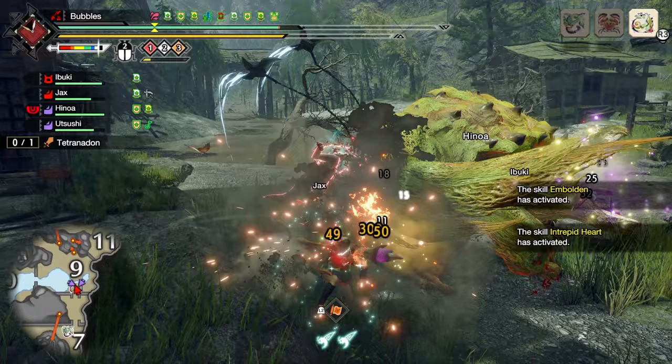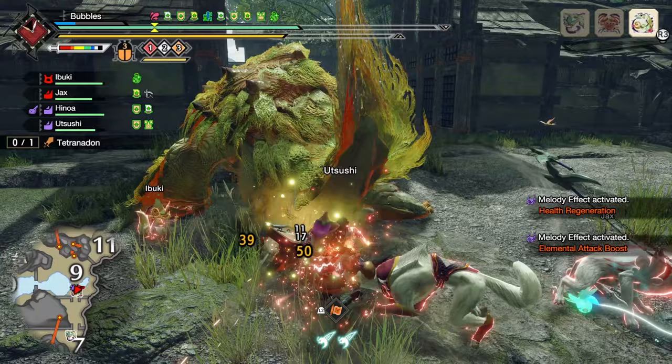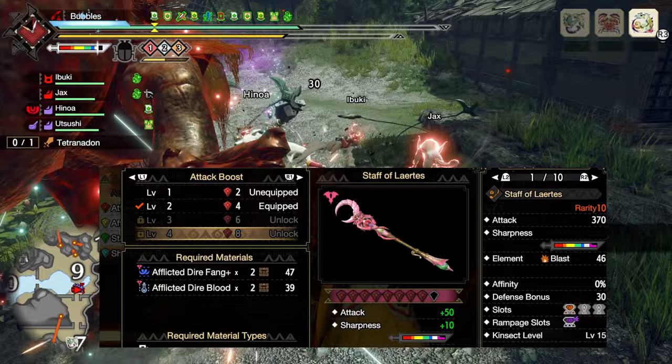Spirit Birds Call at level 1, or Brace if you're doing multiplayer. Onto augments — this build is somewhat difficult to augment for. Ideally you would want 2 levels of Mail of Hellfire with 3 levels of Build Up Boost, but otherwise getting skills you already have like Evade Extender and Agitator would lead to more damage as well. As for the weapon, since it already comes with a level 3 rampage decoration and neutral affinity, you can go all out on attack.